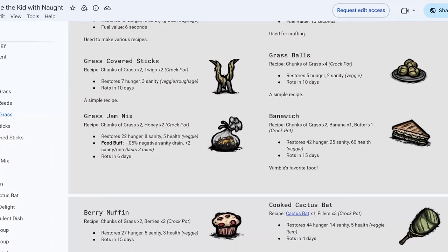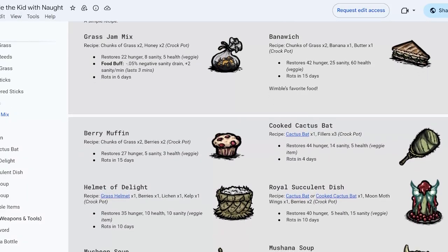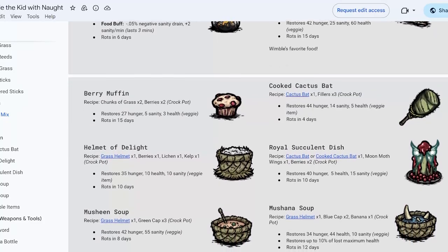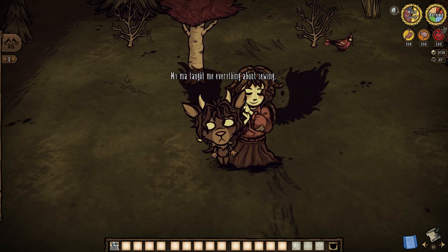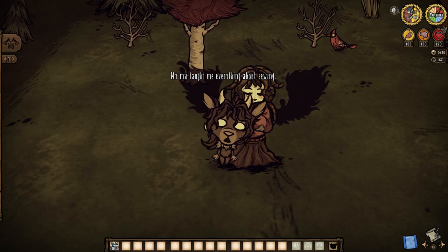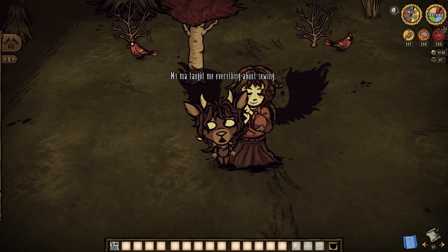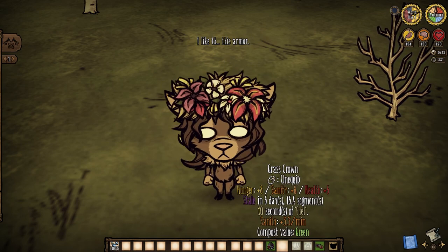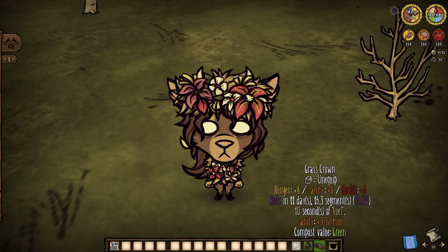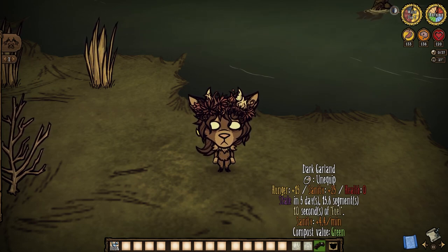Many foods are tied to Wimble being a goat who can eat grass, twigs, reeds, and more. A select few like the Grass Jam do give unique regeneration effects and more. This section also lists everything Wimble can eat straight up, so note that. The plushie effigy is literally just a meat effigy with a plus 10 sanity per minute aura. The Grass Crown and Flowery Grass armors can be eaten but are here mainly to stack sanity gains — note the armor protection of the latter. Dark Garlands offer a plus 4.4 sanity per minute as well.